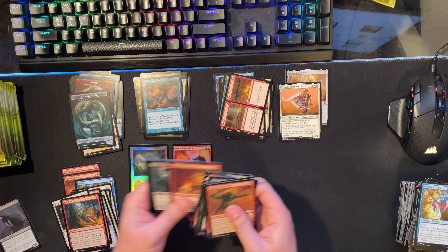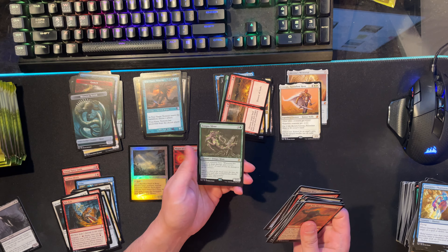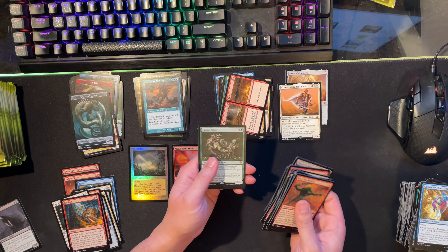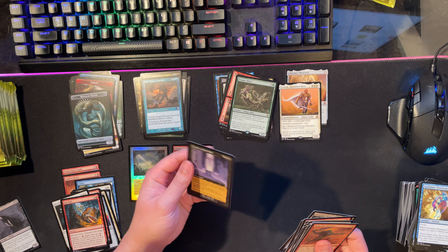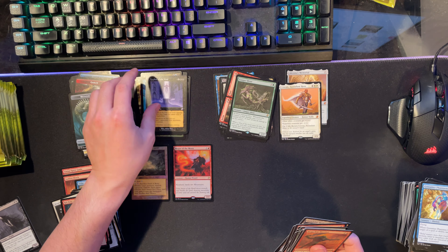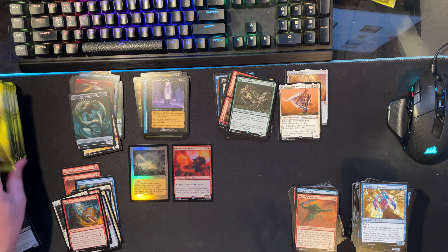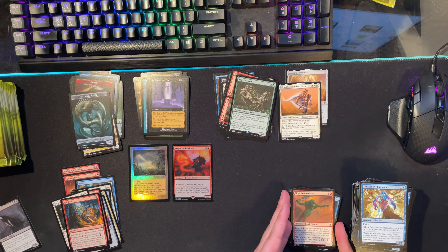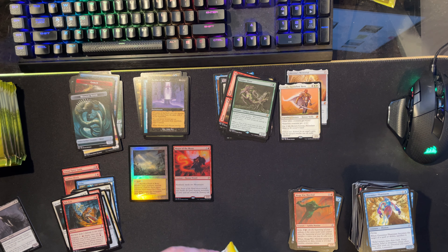Rift Bolt - ooh, staple. This is Slivers rare - all slivers have when this creature deals damage, put a one counter on it - meh. Leyline of the Void - sweet old border Leyline. Leyline of the Void is ten dollars now - that has gone down. There's a lot of hits, this is almost like a cool modern commander set.